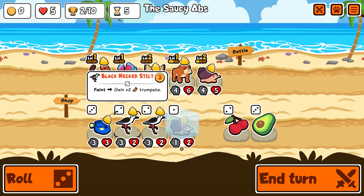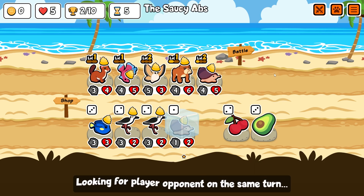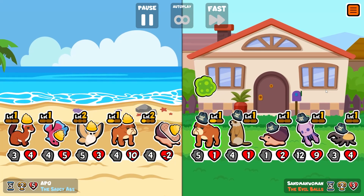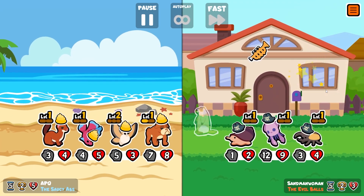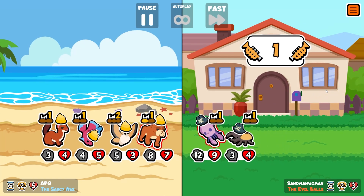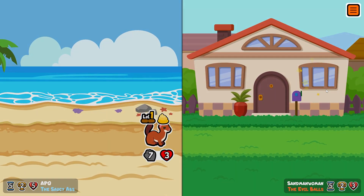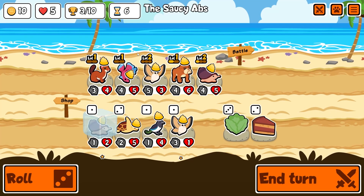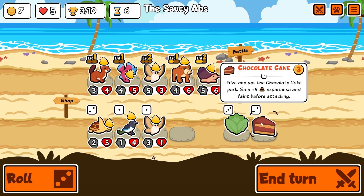I think I'll leave trumpets for our next run, although I'm not sure if it's a trumpet build specifically or if you just need to incorporate trumpets in whatever build you do in this pack. I feel like online versus would be the best way to learn what's meta and what's strong. They used all their trumpets with an ability that gave us purple - like purple weakness. Let's buy a cone snail. Give one pet the chocolate cake perk - plus free experience and faint before attacking.